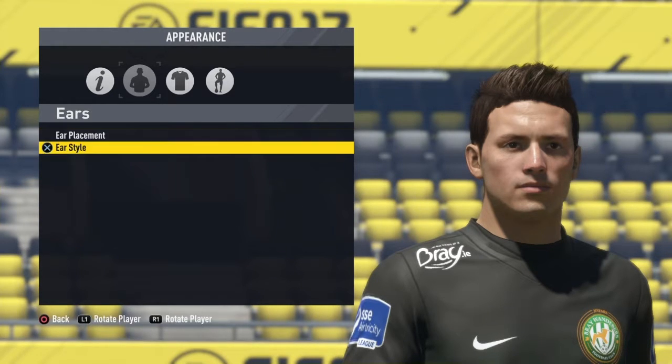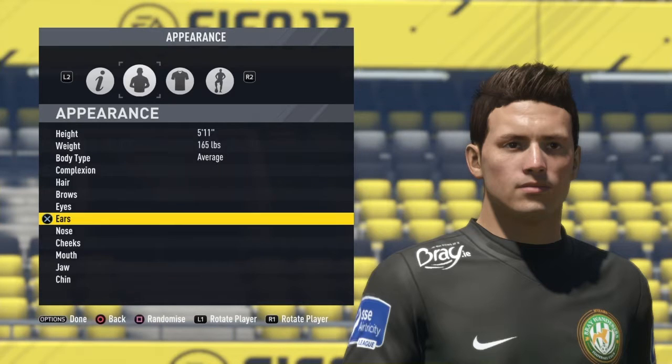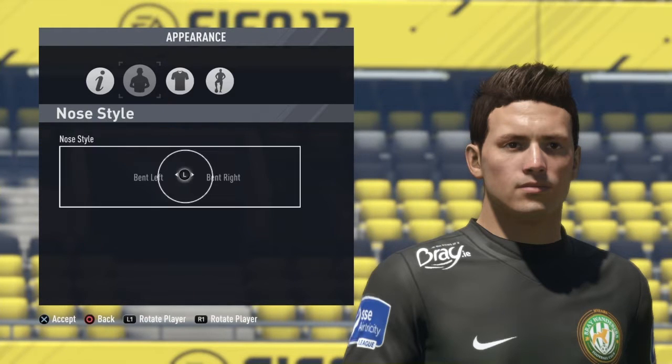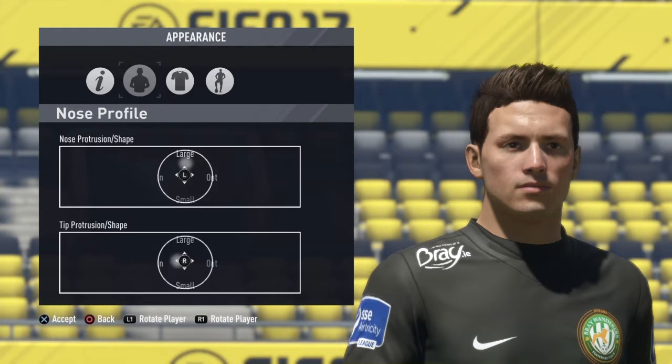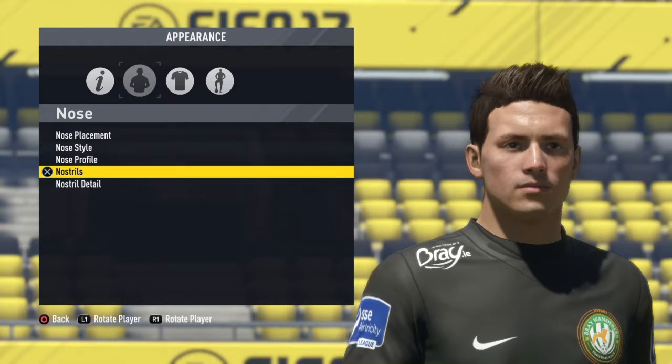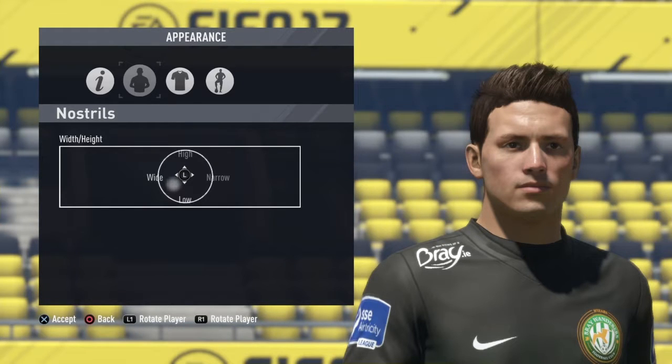The ears — just keep them normal. Nose — have it low and then a bit narrow, just a bit too narrow. The style just have it normal and then just a bit up to large and a bit in. Feel free to pause the video if you want to copy it.